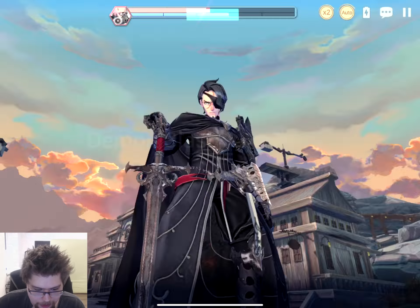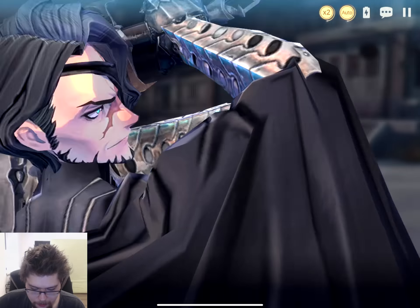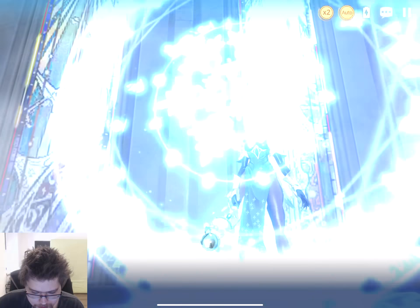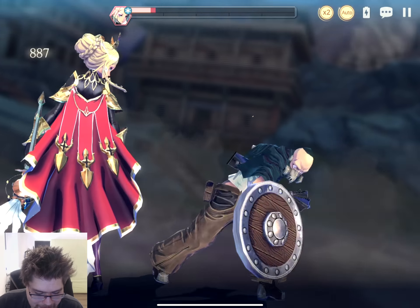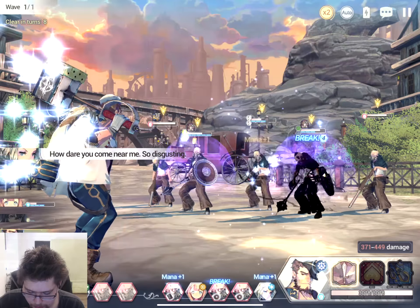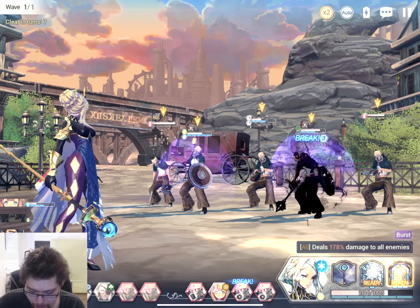For this one, it seems we just have to clear it in a certain amount of turns, which is just going to depend on power pretty much, but I think we can do it. Oh wait, here we go, here's her ultimate. She got mana. It's really, really nice. That's kind of like God Kiana's, honestly, from Honkai Impact. This one we got to clear in 30 turns. I'm not sure if we can do that without a little bit more strategy. I'm just trying to get Bernadette's ult, which we have now.